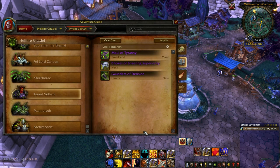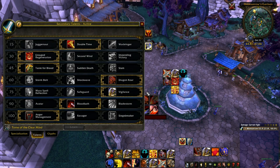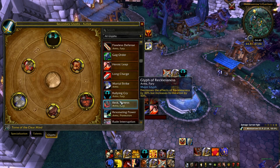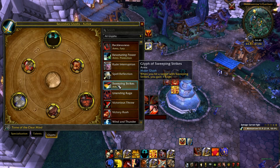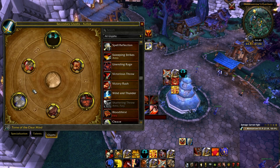Now moving on to Tyrant Velhari — another Arms fight. The two-target cleave is absolutely wonderful here. The execute plus Sweeping Strikes on the big adds gives really cool damage on the boss. Most importantly, when the boss hits around 20% she takes increased damage, so your executes will hit like a truck — save everything for that. Take Ravager, Bloodbath, Dragon's Roar. Taste for Blood is mandatory for Arms. Mortal Strike glyph I would use 100%, and the Hamstring glyph isn't that useful here.